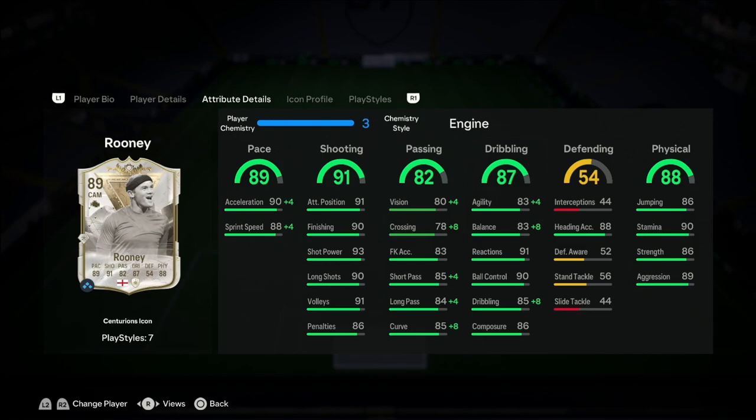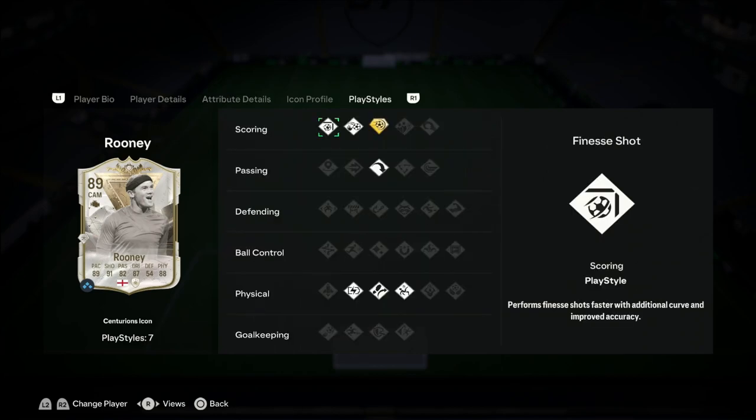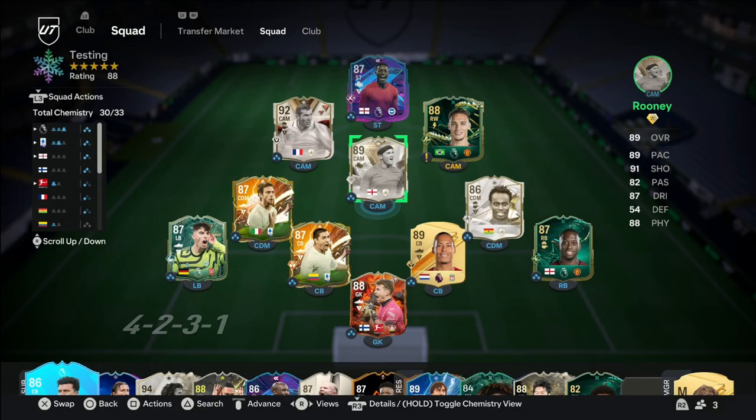The physical stats — 90 stamina, beautiful — 86 strength, so he shouldn't be getting bodied. 88 heading accuracy and 86 jumping, so overall no problems with those stats. His playstyles include finesse shot, chip shot, power shot plus, long ball pass, relentless, traveller, and acrobatic. I don't really use the power shot but apparently it's broken, so I'll try it in game. This is the team I'll be using him in, playing him down the middle, hoping for some great runs and goals.